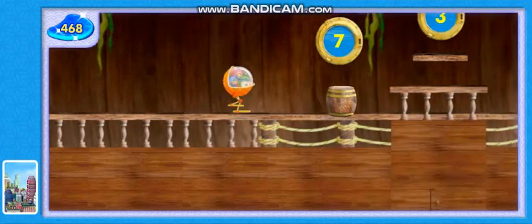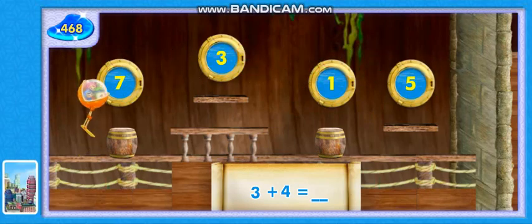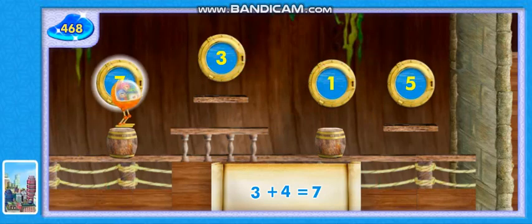Sizzling circuits — more scales, more portholes. Add these numbers and find the porthole. That's not the right number. Yes! You found the right number. Three plus four equals seven.